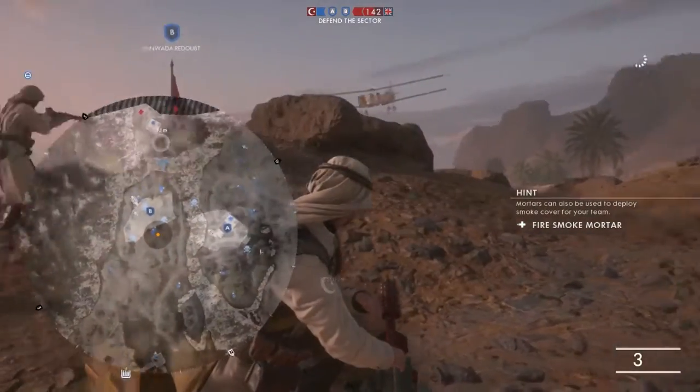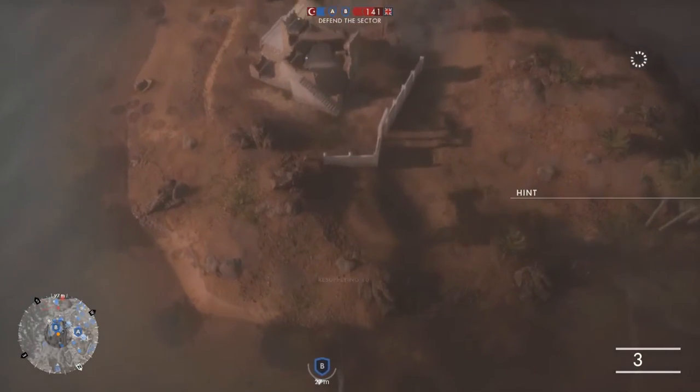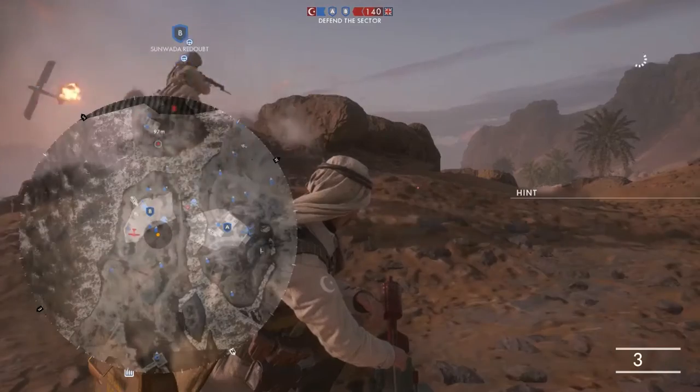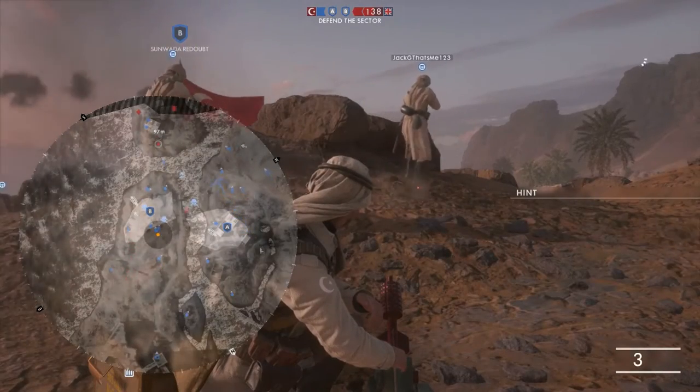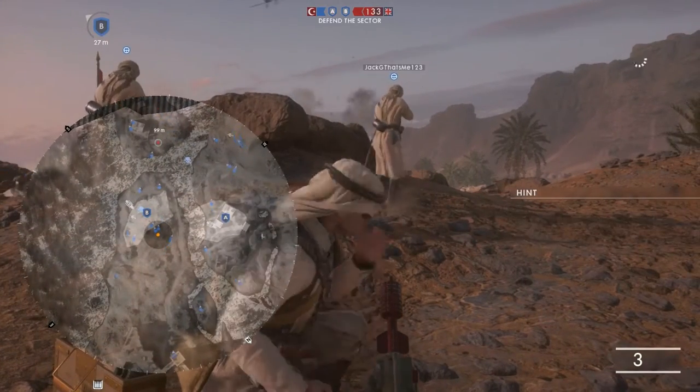Another update is that both the HE and air burst mortars now come with two smoke grenade rounds in addition to their normal 5 explosive shells. These smoke rounds can be used to great effect to either protect against enemy snipers or provide relief from well-positioned enemy armor.